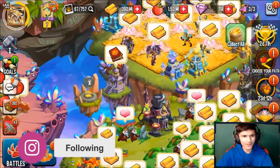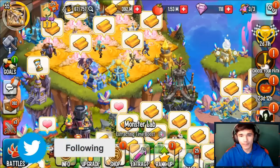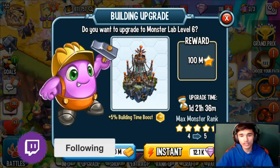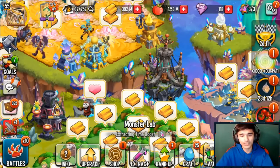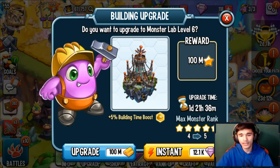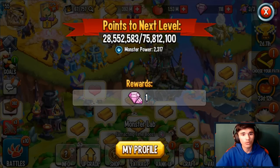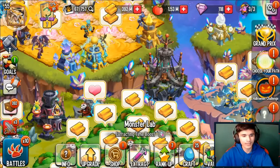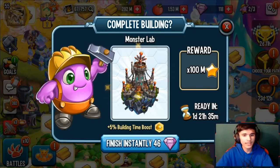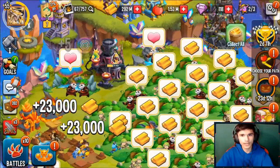I think I remember upgrading this to level 10. In the meantime, after that video was made, I upgraded my Monster Lab — it is currently on level 4. I guess we could quickly upgrade it to level 5; I currently have 393 million, so let's do it. Basically what it does is I can now rank up my monsters up to rank 5, and I also get 75 million XP. It takes about a day and 22 hours, but we're not going to finish it instantly.